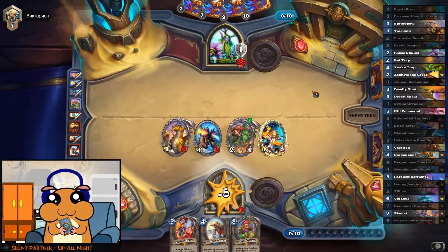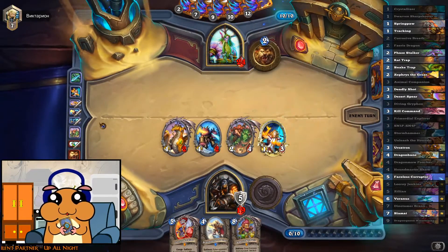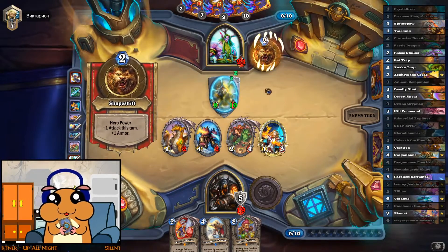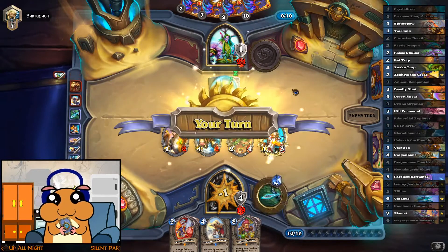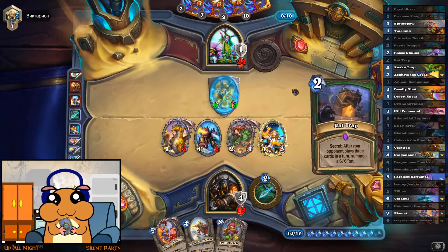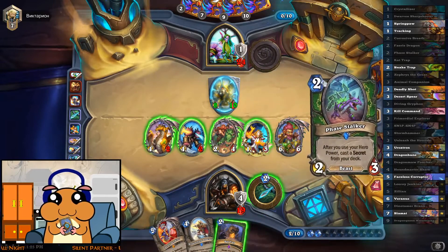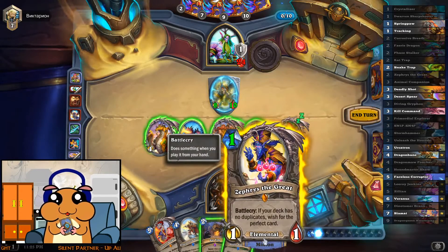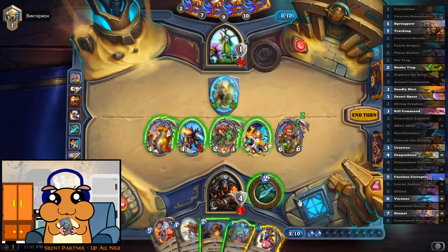There we go. Same amount of life and our board is way better. If he goes for a biggish dragon, we have an answer. Oh, come on — really? You just had to top-deck that again? Wow. No way — got the worst ones. What is... is there any one-cost spell that deals with this 8-10? Probably not. So screwed.